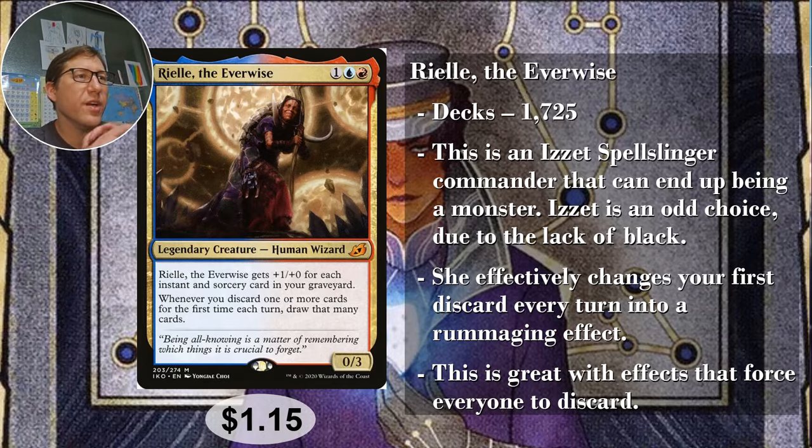Number two: Rayal, the Ever Wise. She's in 1,725 decks. One blue red, three CMC for a 0/3. She's not really a discard color — blue-red is okay at it, but it's mostly black. I feel like if she were a Grixis commander she'd be a lot stronger. She gets plus one for each instant or sorcery card in your graveyard, which can add up quickly — you want to do a spell-slinger build. And whenever you discard one or more cards for the first time each turn, you may draw that many cards. So with a wheel effect, discard four, draw eight. One dollar fifteen.